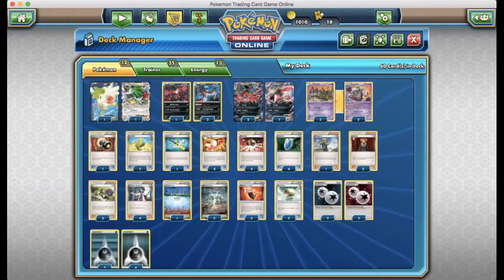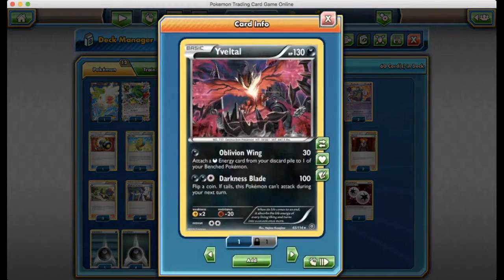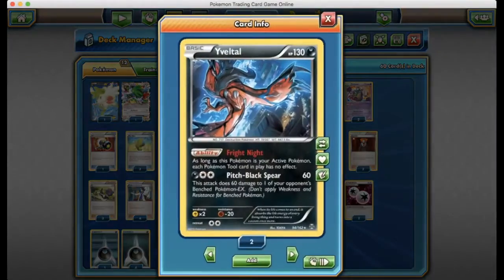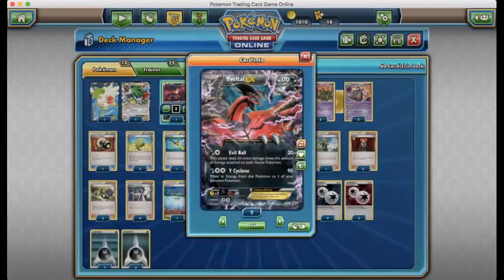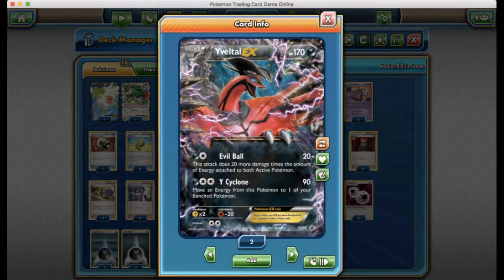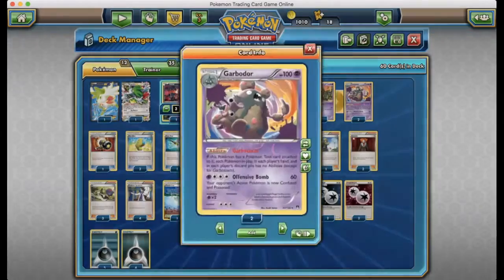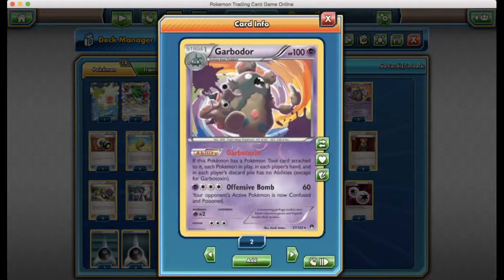We have two Shaymins for setup, one Yveltal Oblivion Wing — I haven't used this much in practice games. We have two Fright Night Yveltals, which is really useful to shut down Pokémon Tool cards. Pitch Black Rear is a really good move to target Shaymins on the bench. And we have three Yveltal EXs who are pretty much our main attacker. Yveltal's Evil Ball does 20 more damage times the amount of energy attached to both active Pokémon, which is why we run four DCEs. We also have a two-two Garbodor line, and Garbotoxin gets rid of any abilities in play.